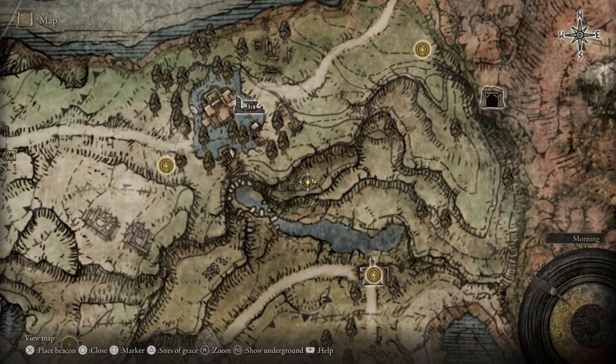We're going to head back to our map and go over to the Round Table Hold. I'll see everybody over there. Don't forget: Triangle, Square, and X will bring you straight to the Round Table Hold.